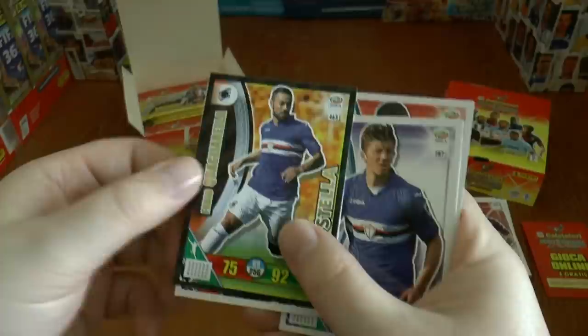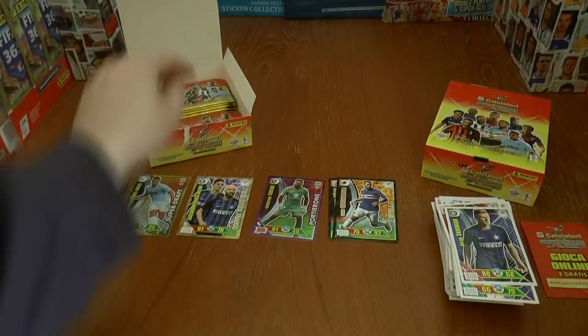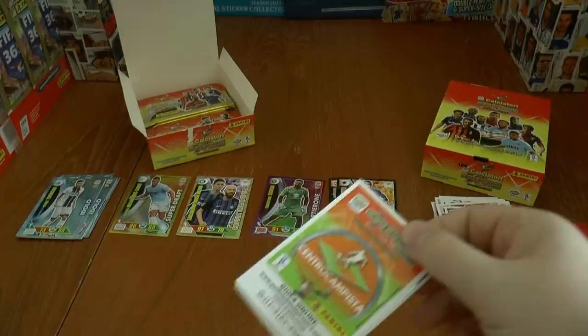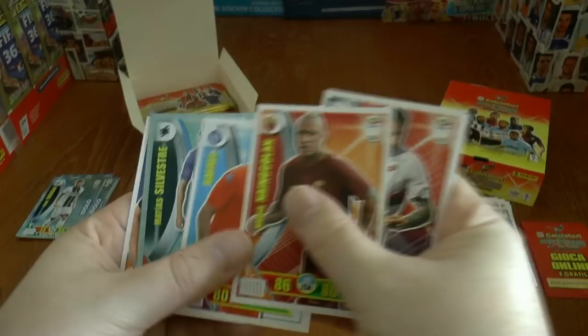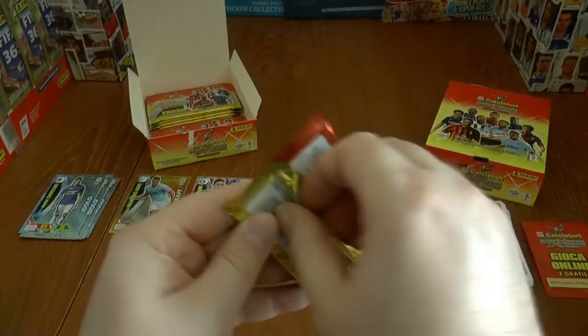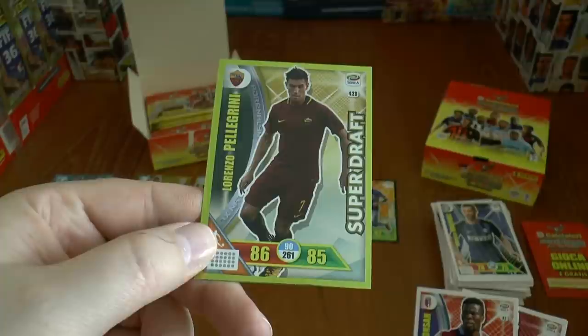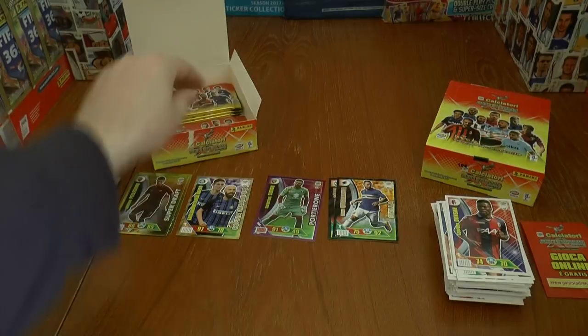Here's our next pack and another Stella card — Fabio Quagliarella, the veteran striker, getting on a bit. That's our second Stella in the booster box break. On to our next, and it's just an Idolo this time — Matthias Silvestre of Samp. Then we have Dzeko, Dries Mertens, and our next Super Draft is the youngster Lorenzo Pellegrini of AS Roma — our second Super Draft card.